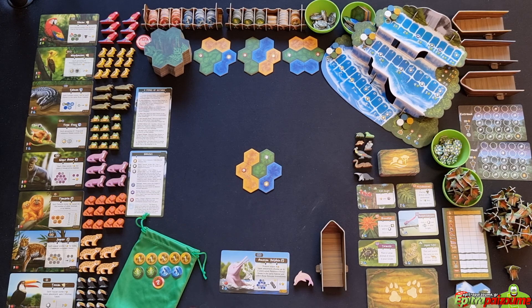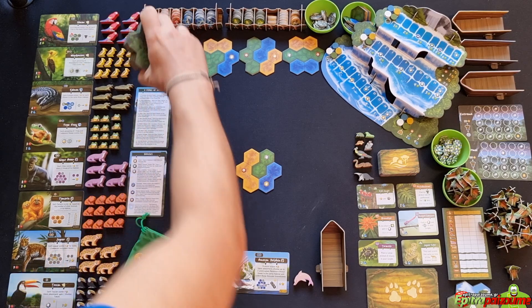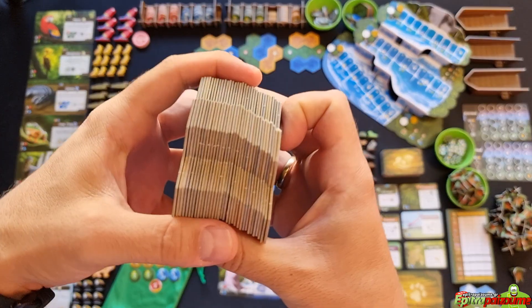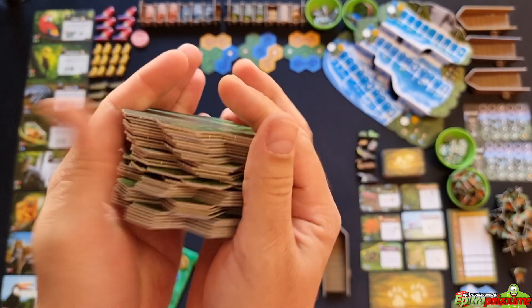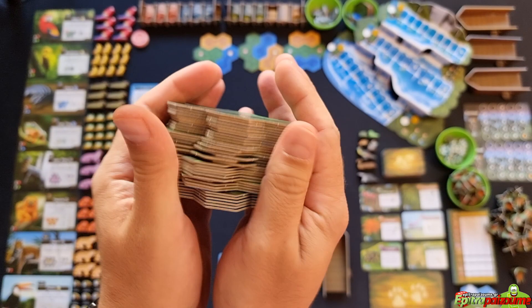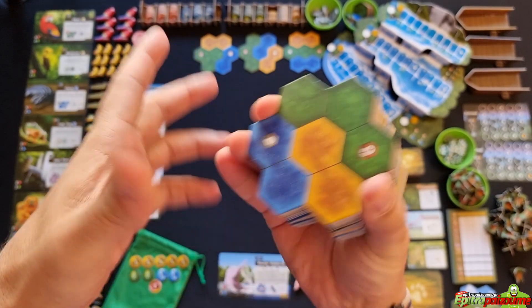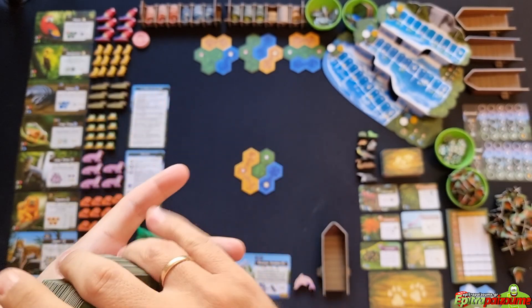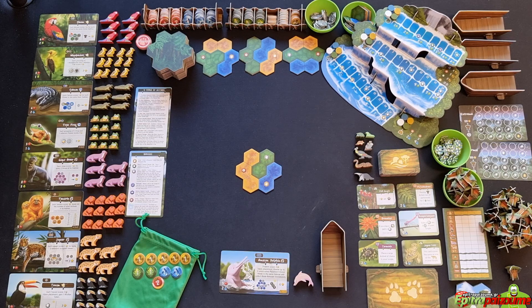There are also 36 terrain tiles in a quite big stack, offering a lot of replayability since no jungle will ever be the same. Keep in mind this is a prototype — even though it looks gorgeous, there may be some changes. You can find information on how to fund this game on Kickstarter; the link is in the description of this video.